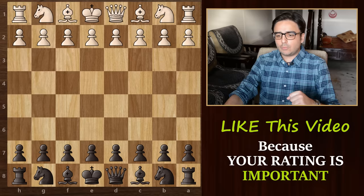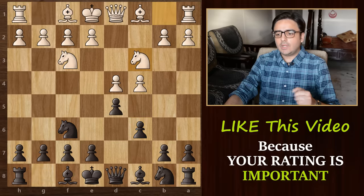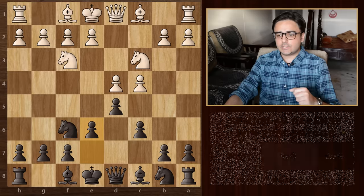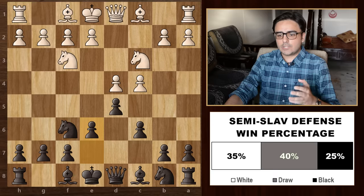Now let's move on to our next opening which starts with d4, d5, c4, and now instead of defending with e6, we can go for c6 — the Slav defence. Then knight f3, knight f6, knight c3, and pawn to e6. This is a common opening position which is referred to as the Semi-Slav defence. As black, most of your immediate action is going to happen on the queen side. You can develop this knight to d7, push these b and c pawns forward and attack these centre pawns. Then look to get this bishop out from here and then bring your queen along this diagonal. All in all, this is a strong way to play as black against d4.